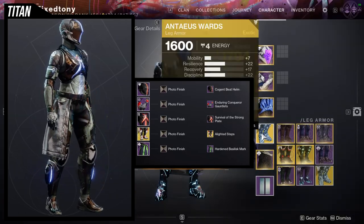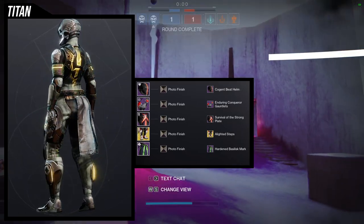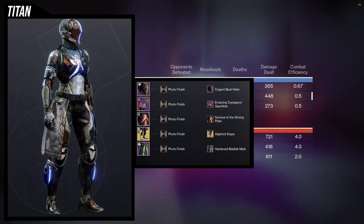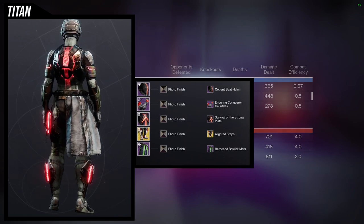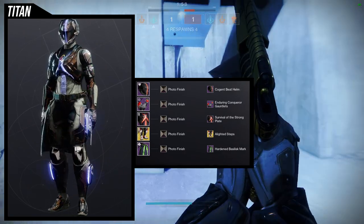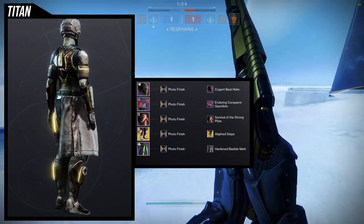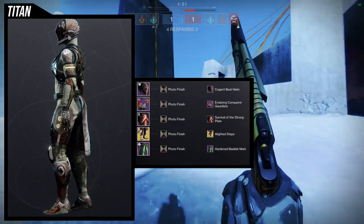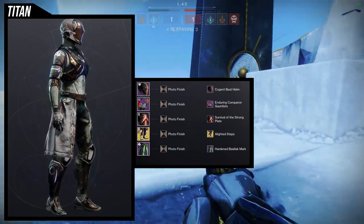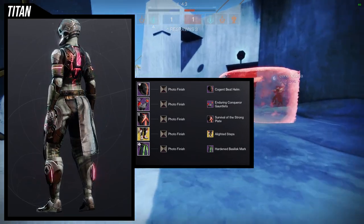For the next set we're looking at the Enduring Conquer Gauntlets. This one was surprising because I'm using Photo Finish, a shader I rarely use. I'm not the biggest fan — specifically the cloth color. If the cloth color was a little different I'd rock this more, but I'm not a fan of how it shaders plate armor and cloth armor together. I wanted to use it here to showcase just how much glow there is in this set.